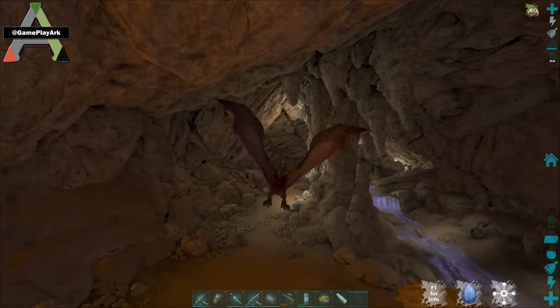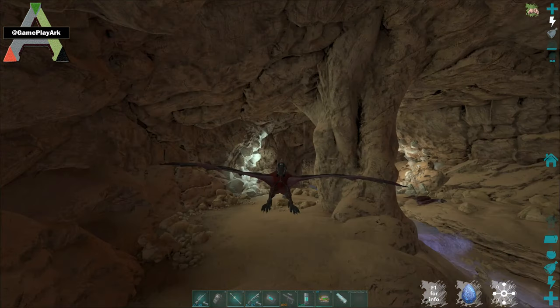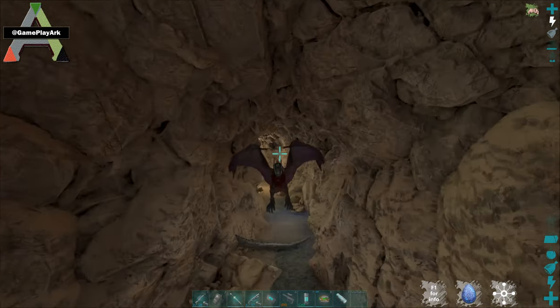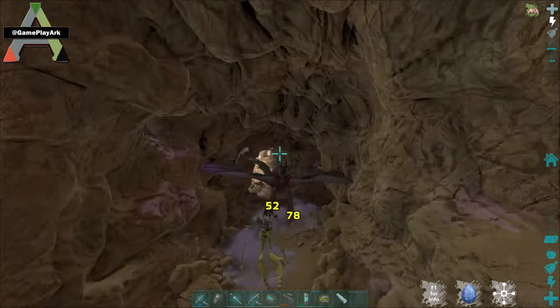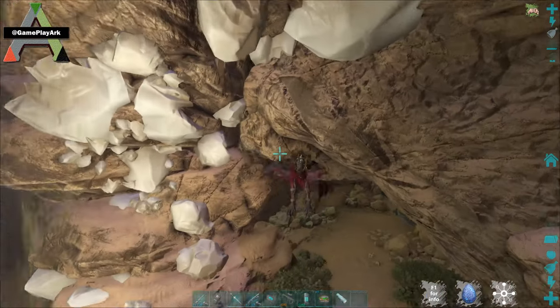This is the cave. Keep going straight with the water - you can see the river to our right. Just keep going with the river, then here you go left. You can see the type of creatures you can find here.